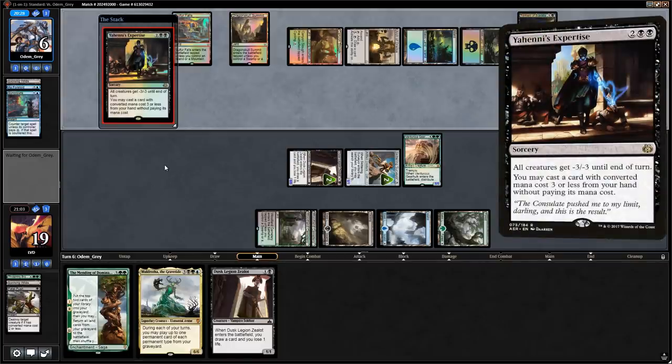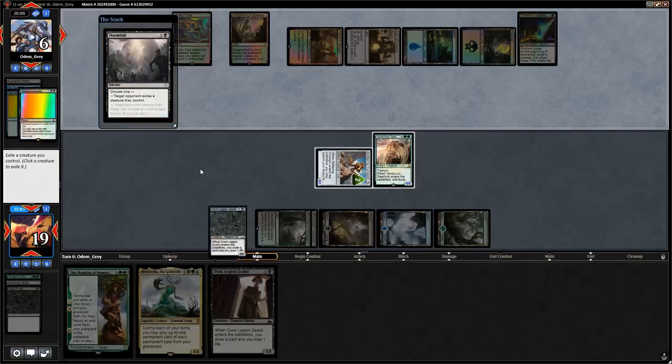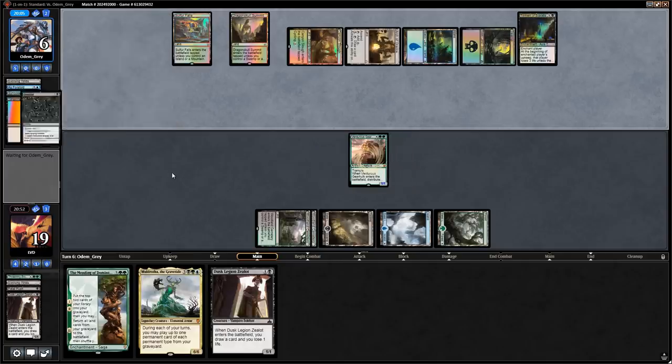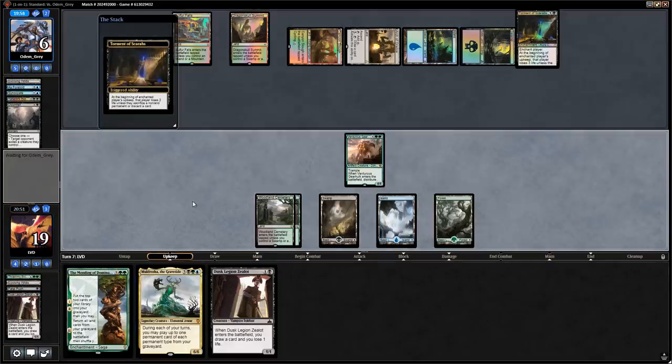Opponent also has a Doomfall — making us exile a creature. We'll just exile the Surveyor since the Gearhulk going to the graveyard is valuable with Mending and Muldrotha. We lose three life and draw Evolving Wilds. Let's attack for four and then play Mending.